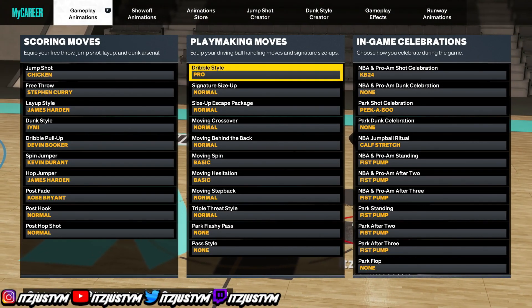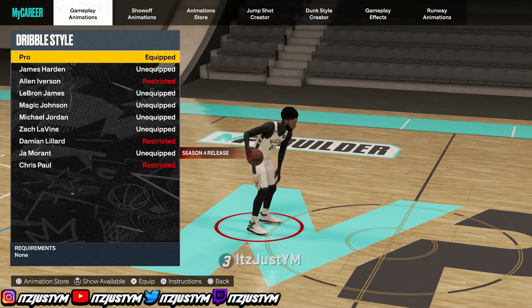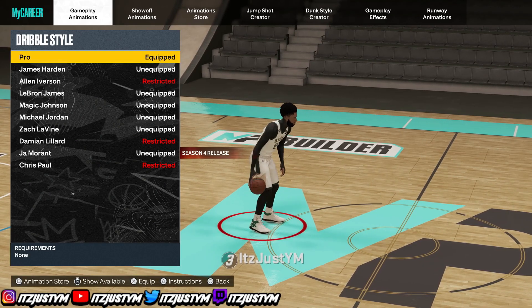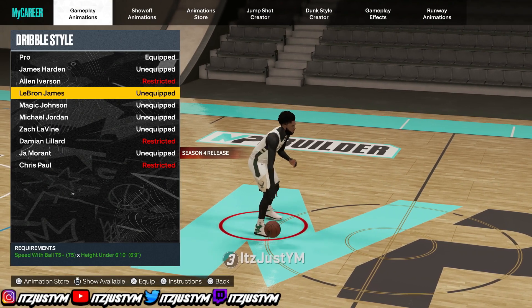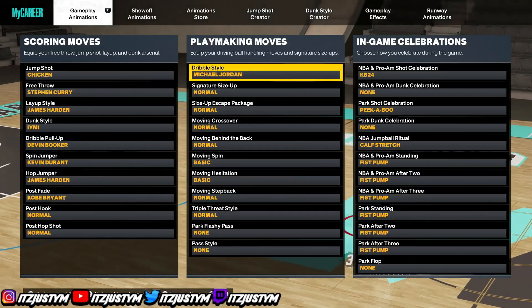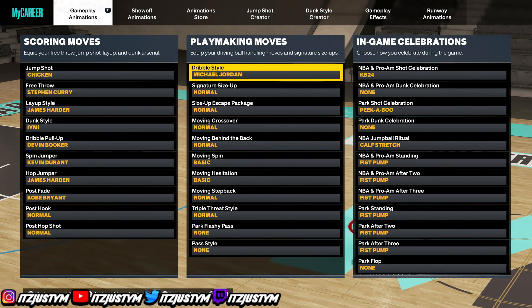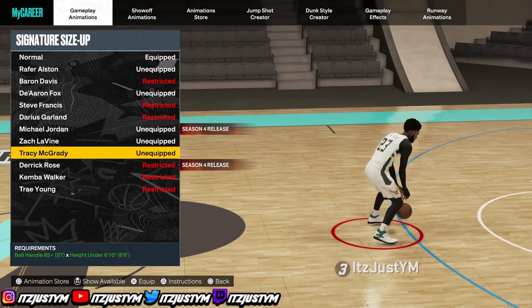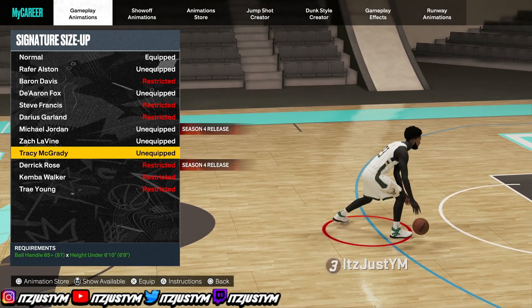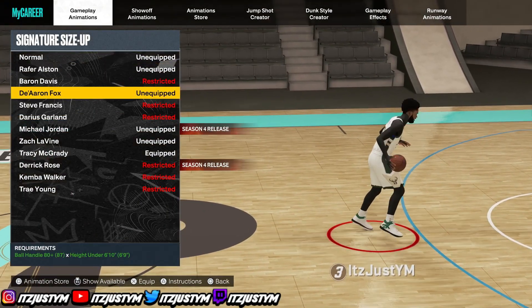I'm gonna go through all the sigs one by one, and after I go through them I'm gonna give y'all a mini dribble tutorial on how to use some of these sigs. Pro dribble style — not the move, I just got it on. The best dribble style in this game right now is Michael Jordan. You wanna have MJ dribble style on — it's for literally every build, small guard, big guard, whatever type of guard you are.